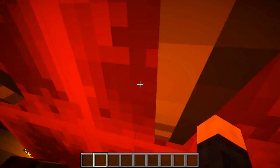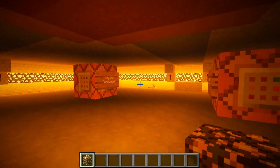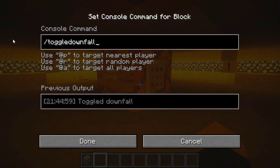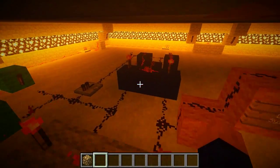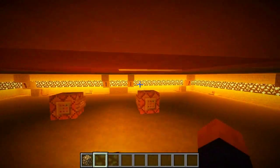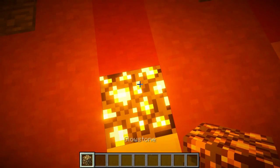If we go under here we can see some command blocks. This one has 'time set zero' and this one has 'toggle downfall' in it. This is the light system - it's basically the same as above the ground, and here the output is connected to all of the lights that are up above ground.